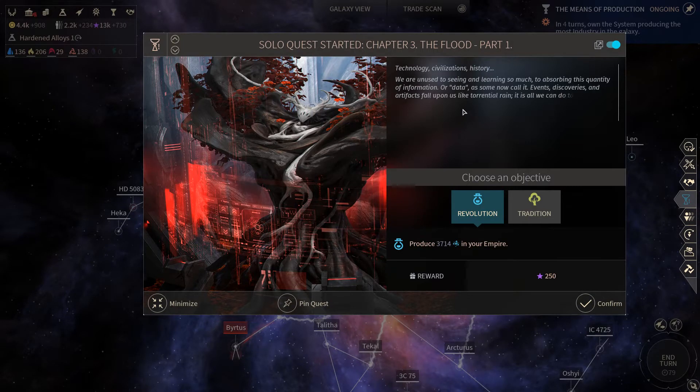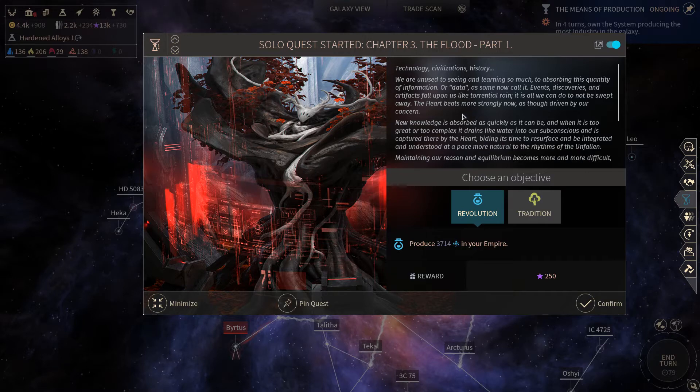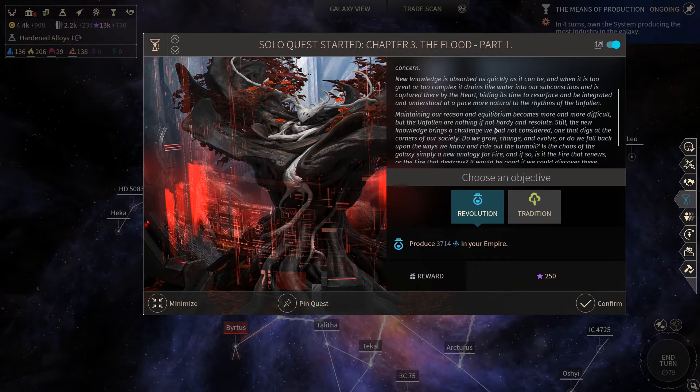Technology, civilization, history — we are unused to seeing and learning so much, to absorbing this quantity of information or data as someone will call it. Events, discoveries and artifacts fall upon us like torrential rain; it is all we can do to not be swept away. The heart beats more strongly now as though driven by our concern. New knowledge is absorbed as quickly as it can be and when it is too great or too complex it drains like water into our subconscious and is captured there by the heart, biding its time to resurface and be integrated and understood at a pace more natural to the rhythms of the Unfallen. Maintaining our reason and equilibrium becomes more and more difficult, but the Unfallen are nothing if not hardy and resolute.